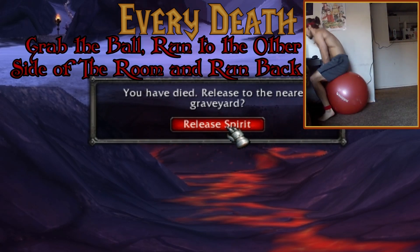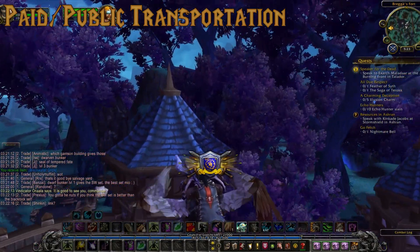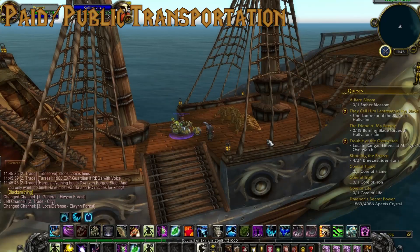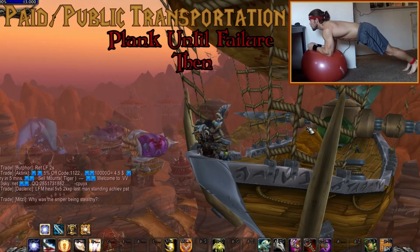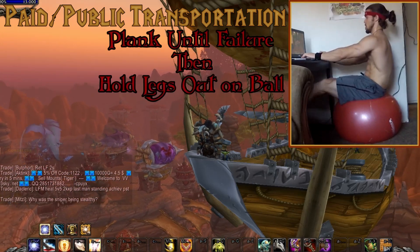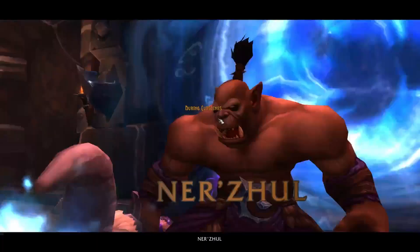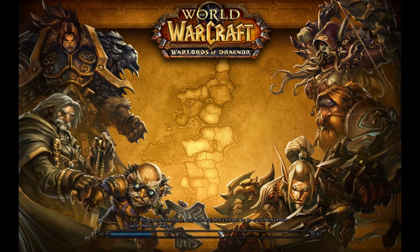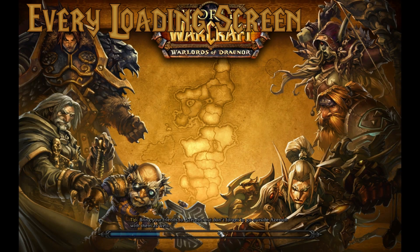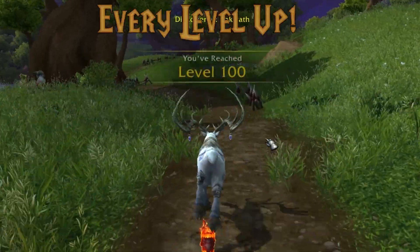Throughout our quest, if we happen to use paid or public transportation, such as griffins, wyverns, boats, and zeppelins, we will plank on the ball until failure. When or if we fail, we will just sit back down on the ball and hold our legs out until we arrive. During cutscenes, we will also be planking until the cutscene finishes. And during every loading screen, we will do a pistol squat on each leg.